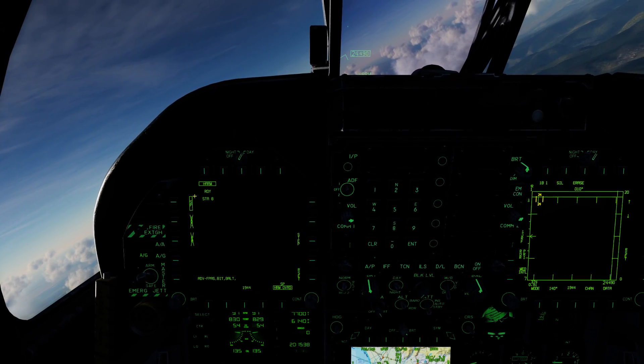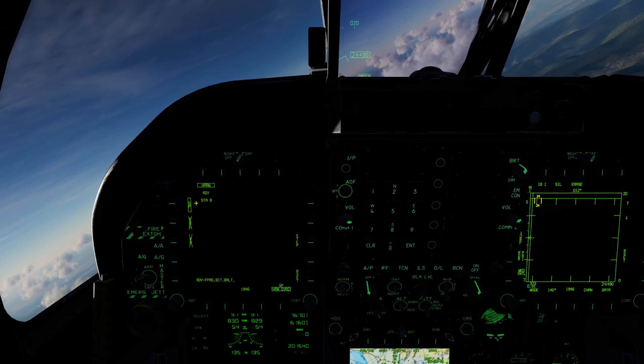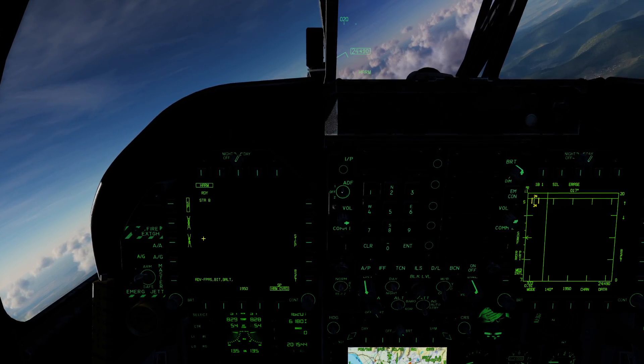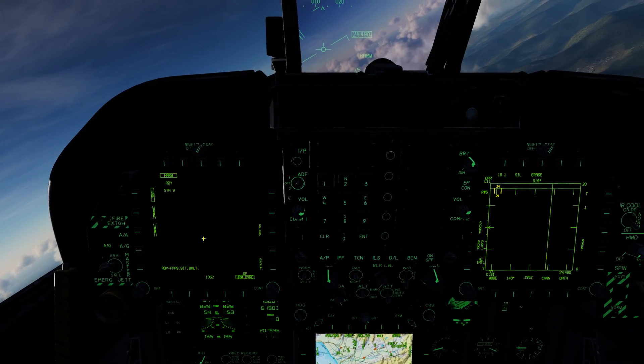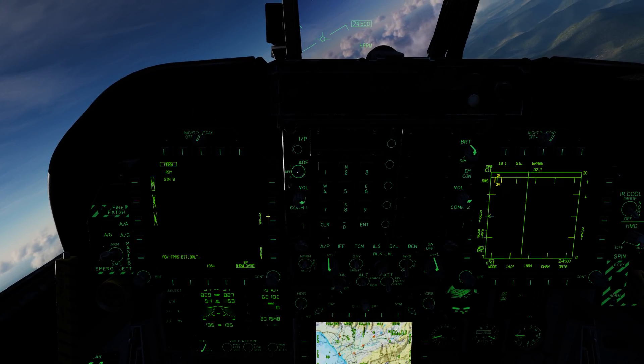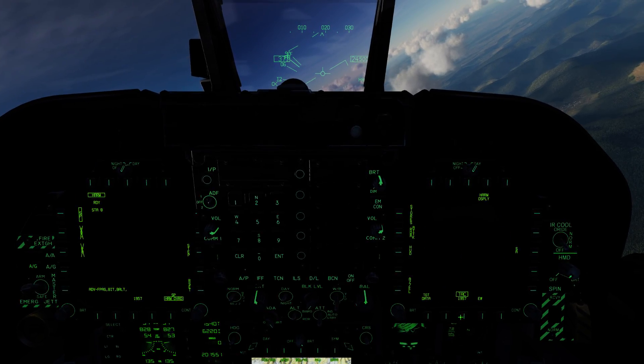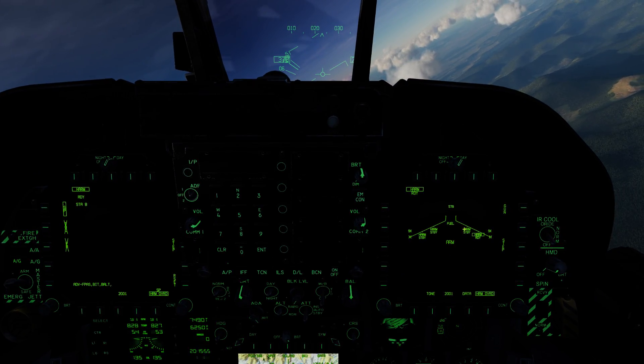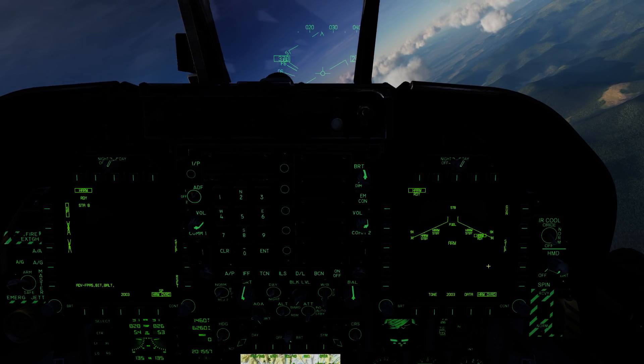These are the three different modes for the HARM: SP self-protect, TOO, and PB. TOO and PB are crossed out because they're not operational quite yet. Of course, we can step through those stations. Back on the stores page, we can see station 8 is ready and the other three are in standby mode.